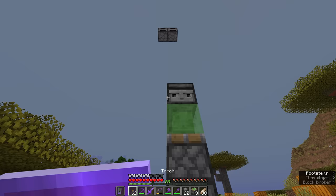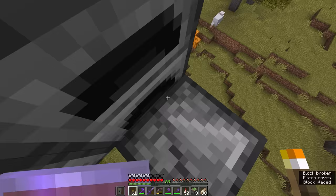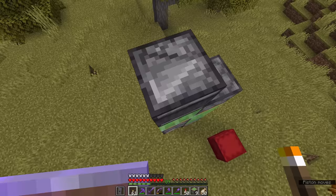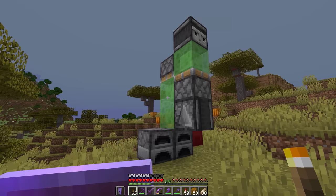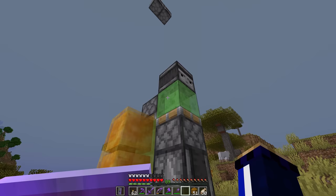Now if we place a torch underneath this observer, you'll find the entire machine taking off towards the sky and stopping perfectly on the furnaces that we placed up there. And then if we activate this observer now, it's going to have the entire thing come back down. And if we ride the entire thing down, we can actually use this as an elevator platform, although not a particularly attractive one. So there are other configurations of vertical flying machines — you can build these things in many different ways — but the way I've built it actually allows you to build it with honey blocks as well, meaning we can have these machines flying side by side next to each other.